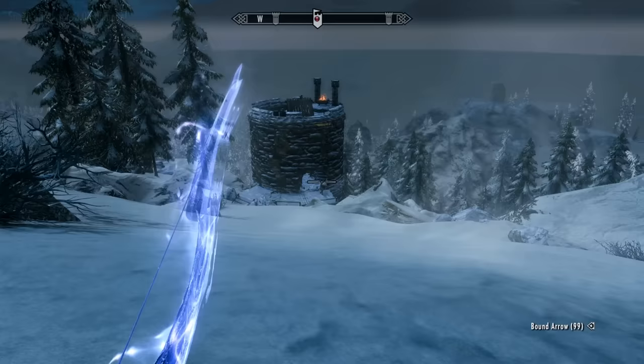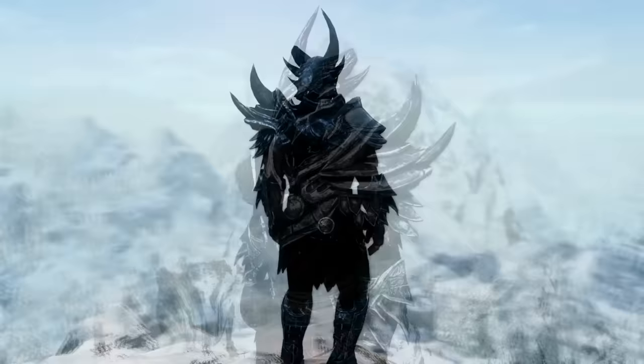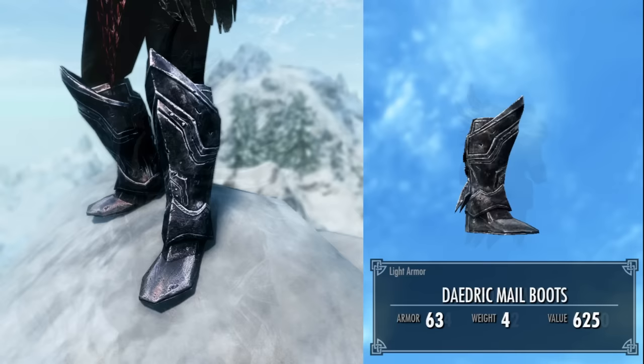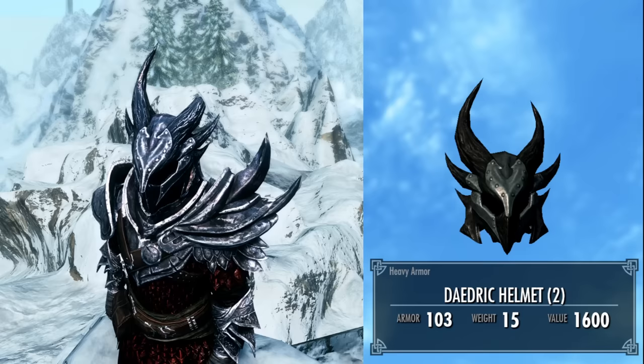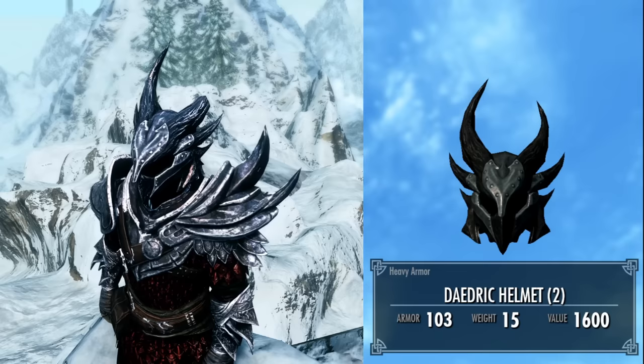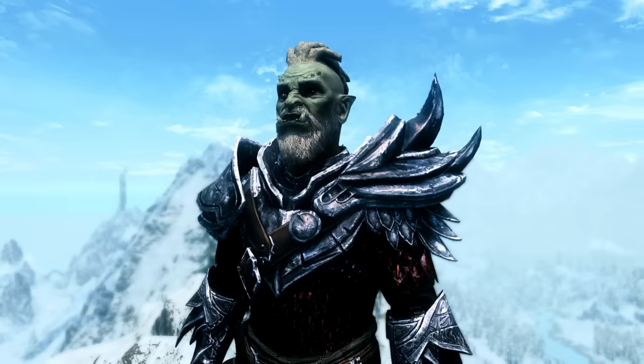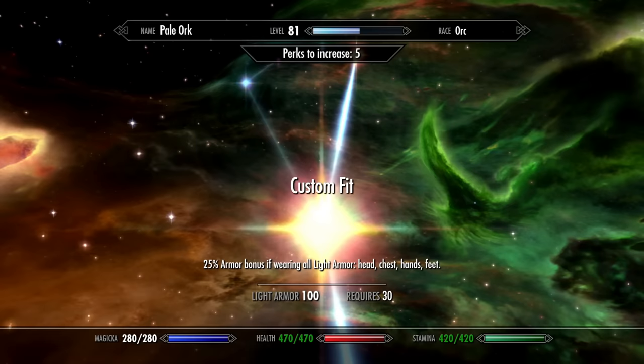The second quest reward is rather strange — it's the Daedric Mail armor set. This is a light armor version of the Daedric armor that includes the Daedric Mail chest piece, light Daedric Mail boots, and light Daedric Mail gauntlets, but also a heavy armor Daedric helmet. The light Daedric Mail armor has a base armor rating of 72 without the helmet, so it's almost as good as glass armor without even wearing a helmet, and it benefits from all your light armor skill perks like Custom Fit and Matching Set, giving you an additional 50% boost to your total armor rating.